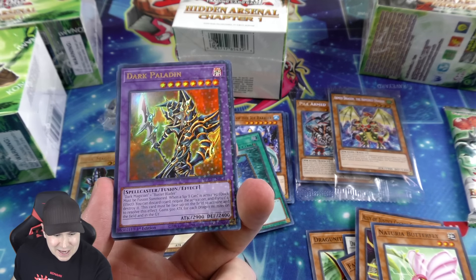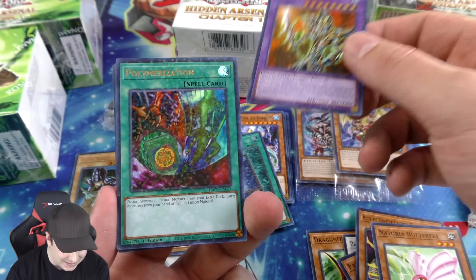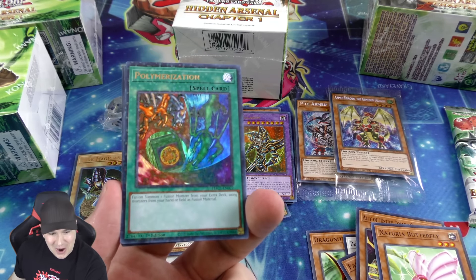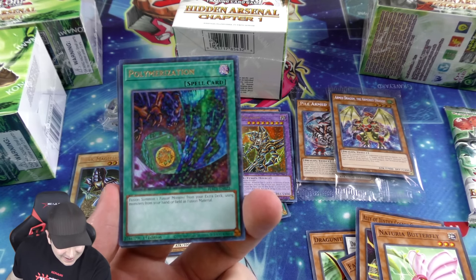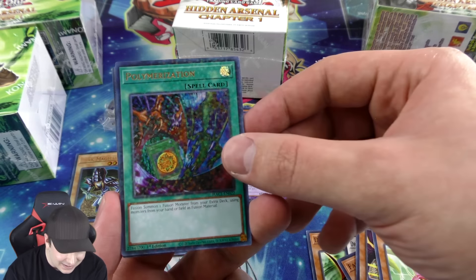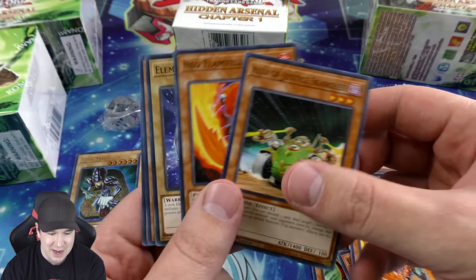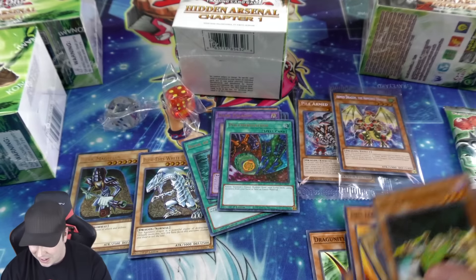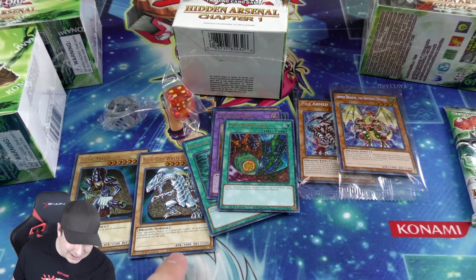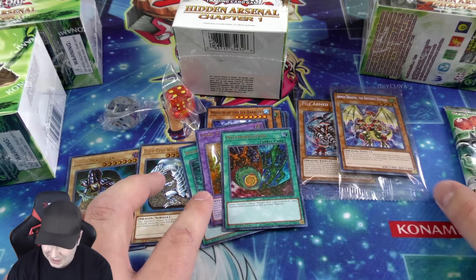Oh my gosh — Dark Paladin as a terminal ultra rare! Wow, that is absolutely beautiful, stunning looking. And the alternate art Polymerization — oh my goodness! This set is absolutely incredible. I love the mix of new and classic cards in a brand new ultra rarity. So we have Blue-Eyes, Dark Magician, and classic Polymerization, plus the Dark Paladin.